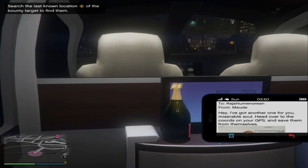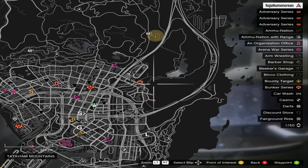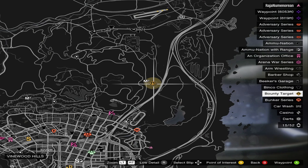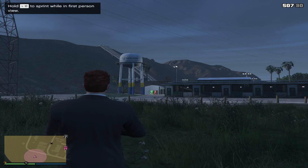The second location for the second target has been displayed on the map and now I'm going to go there. I'm again going to eliminate the target — you can choose to deliver, it's up to you. So this is the spot right here and now I have to find the target.